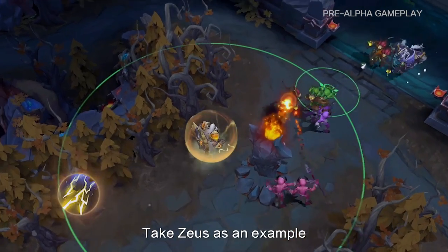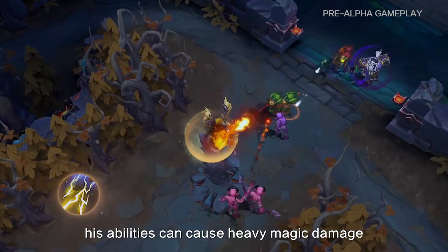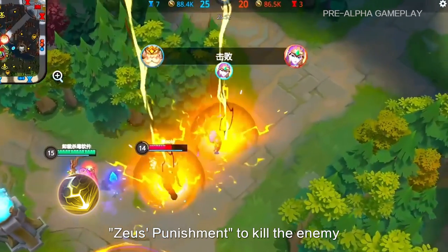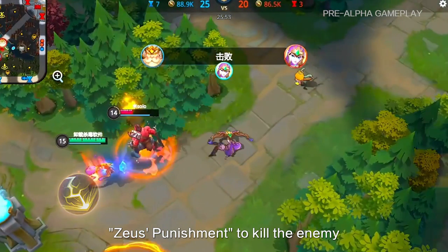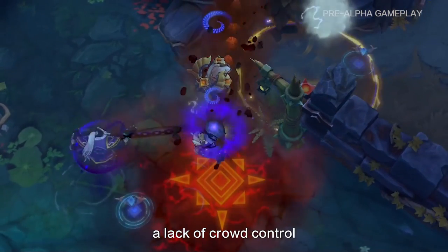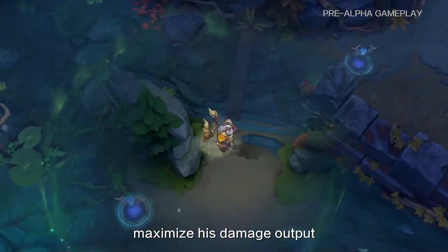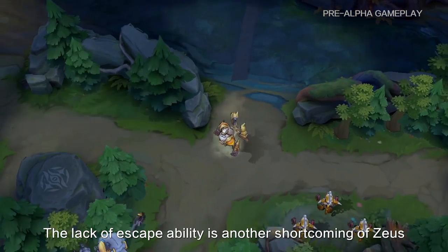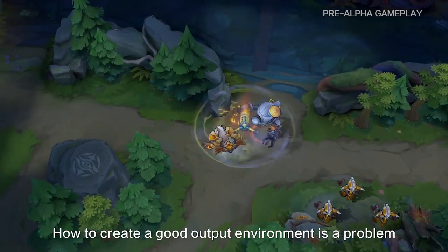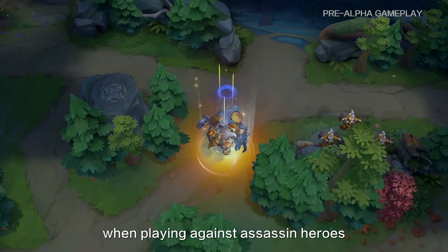Take Zeus as an example. His abilities can cause heavy magic damage. When the enemy is at low HP, Zeus can use his signature AutoChase skill, Zeus Punishment, to kill the enemy. But his shortcomings are also very obvious. A lack of crowd control requires his teammates to give him enough support to maximize his damage output. The lack of an escape ability is another shortcoming of Zeus — how to maintain good damage output against assaulting heroes is a key challenge.